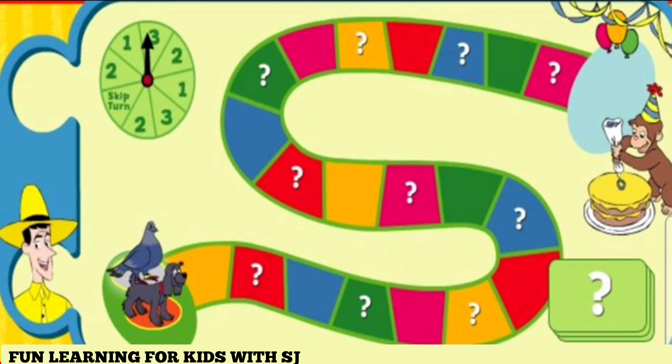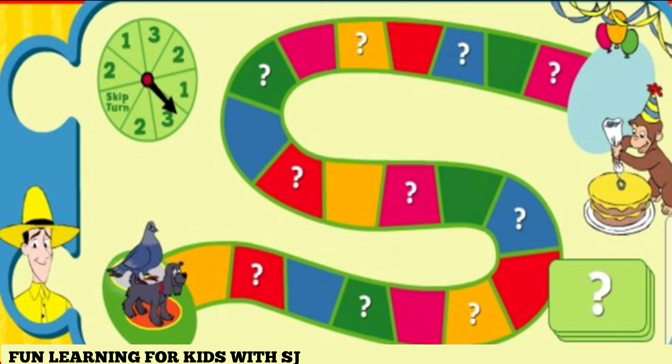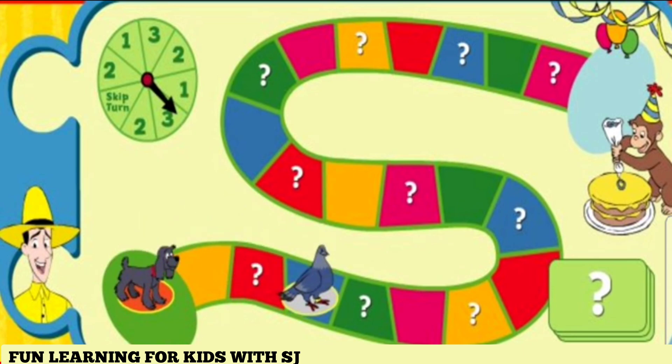Compass, it's your turn. Click on the spinner to see how many squares to move along the path. You spun a three. Click on the third square. That's three.